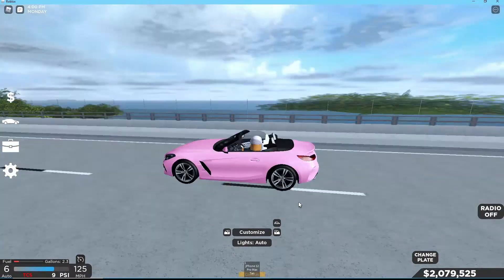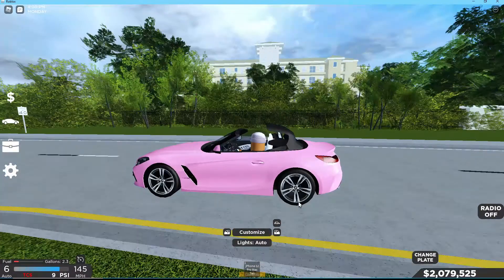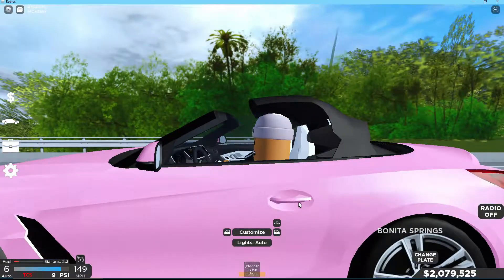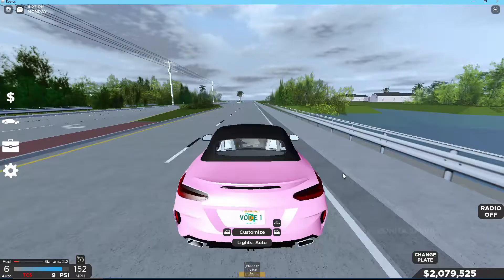So you click this button right here and it becomes like an actual car, not a convertible anymore. It's so cool — like literally, look at that animation, and then it latches on right there, it's so sick.